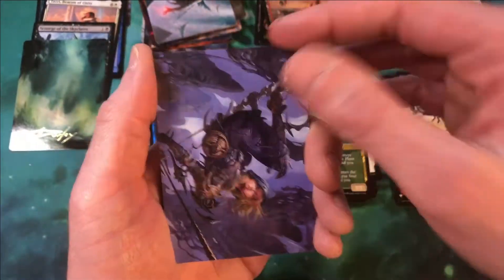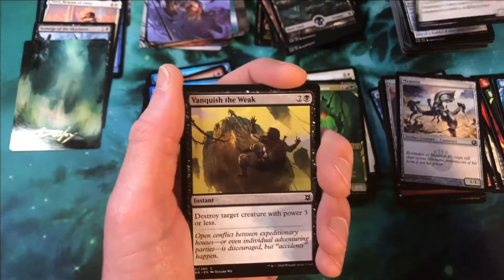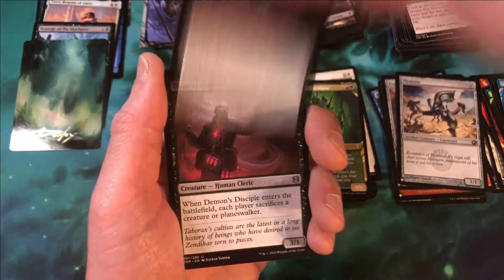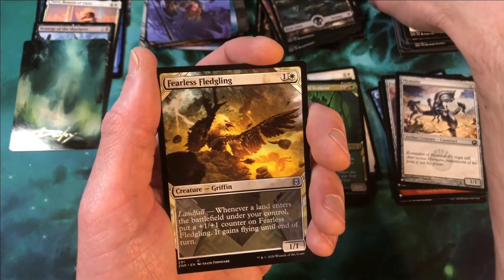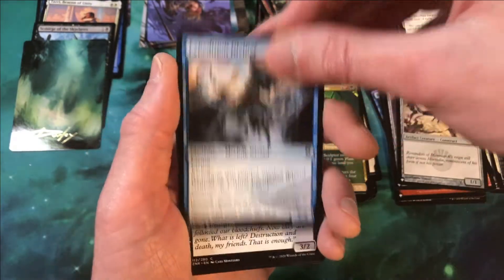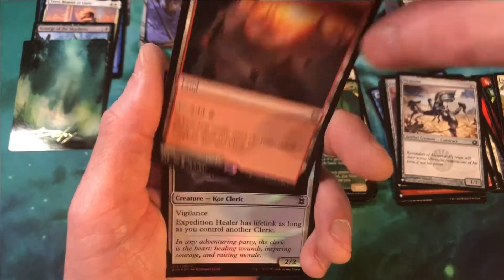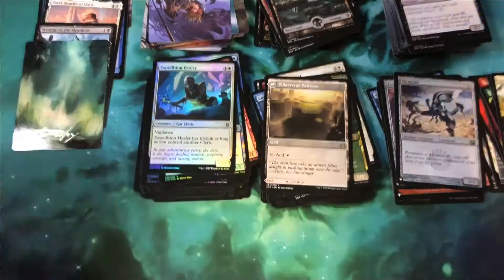Four packs left, let's do it. A pretty decent box so far — I'm happy with the two signed art cards. Four mythics is about average for these. And we do have the Foil Extended Art Pathway and two other Pathways, so all in all I'd say this box is doing pretty well. A Showcase Fearless Fledgling, then our two wild cards, followed by another Pathway — Needle Verge Pathway and Pillar Verge Pathway — very, very cool. And Expedition Healer is our foil.